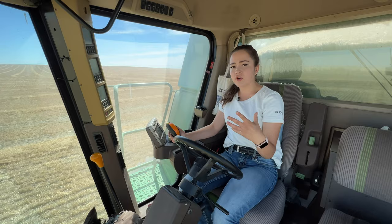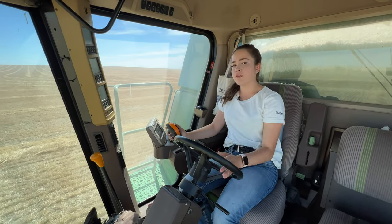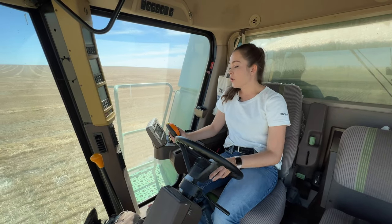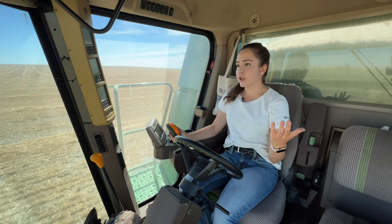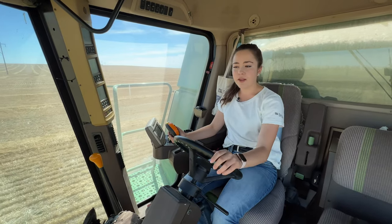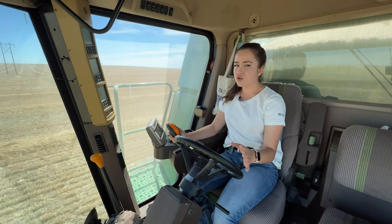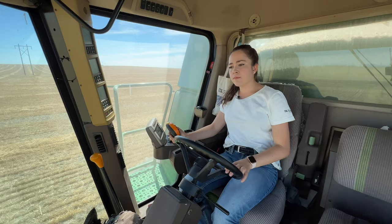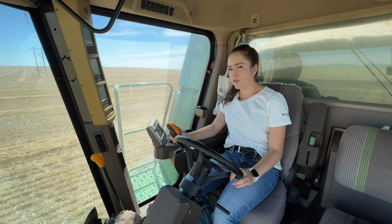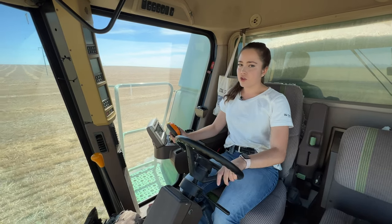The moisture reader in my dad's combine says 8%, which is good. We usually wouldn't cut wheat above 12% moisture - that means it's too green and not ripe enough. Even if the wheat doesn't look green, it can still have high moisture. We can't put wet wheat in the bins or else it will get really moldy and it can also start on fire. We can put it in a bin with a fan, but we're limited with the number of grain bins we have with fans. We wouldn't put anything higher than 14% moisture in a bin with a fan - probably we've gone as high as 16%, but that's not very good at all.